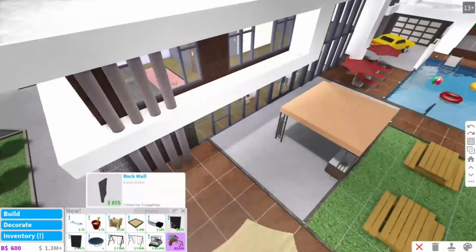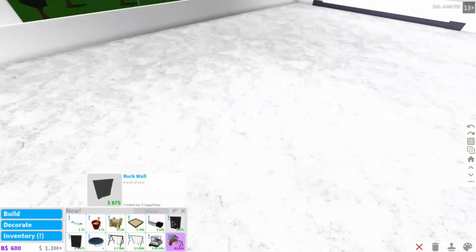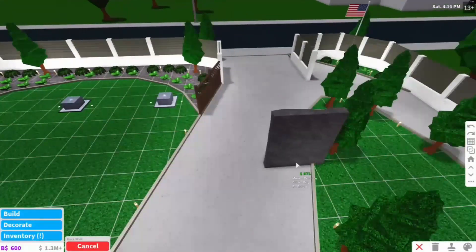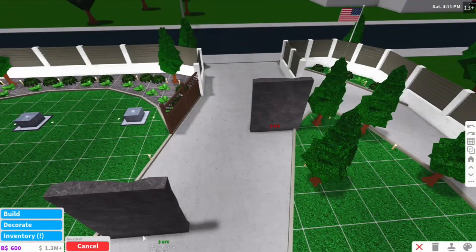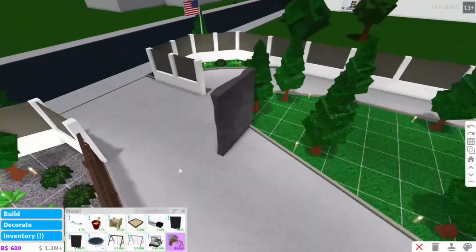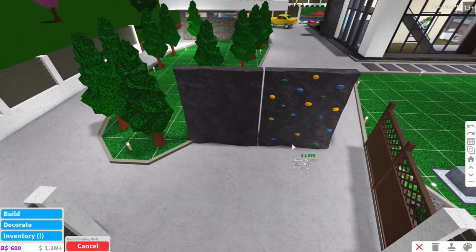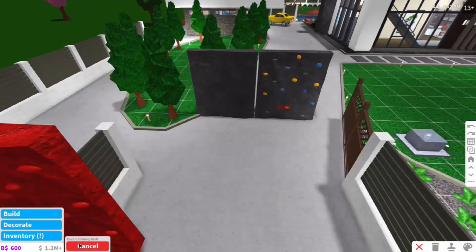There's also a sand castle in this game. There's a rock wall which I don't believe you can climb, but Byron is going to climb the normal climbing wall. Byron, aren't you excited for that one? Well, this one here — you don't really talk much, do you?